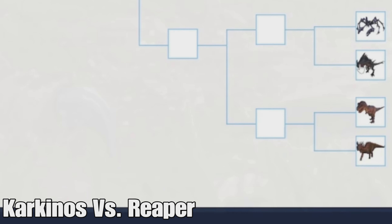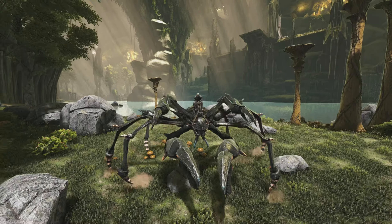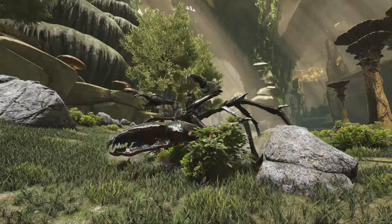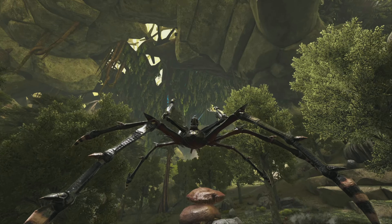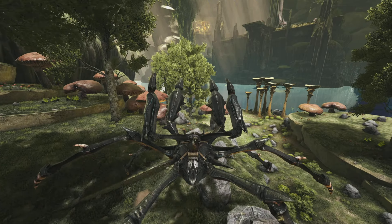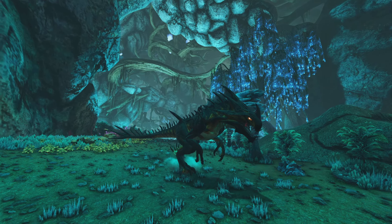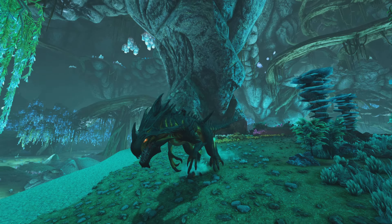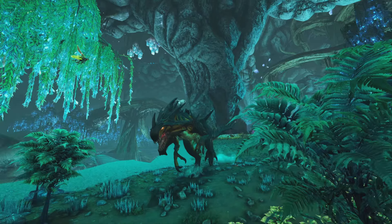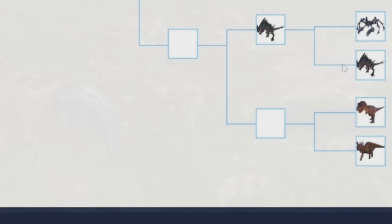Next up is the Karkinos versus the Reaper — both aberration picks and both really good. The Karkinos is great and I like using it to get Rock Drake eggs — it's really strong, deals a ton of damage, can jump super high for travel, is super useful on Aberration and even other maps, and can throw creatures across the map. The Reaper is one of the coolest theropods in the game — it does lots of damage, can jump super high making it good for travel unlike most theropods, and has a tailspin attack. I think the Reaper is going to win this one, but it's really close.